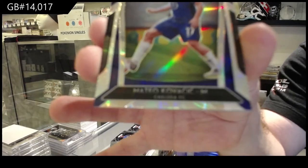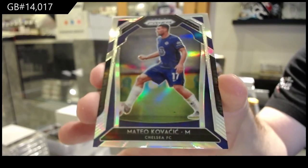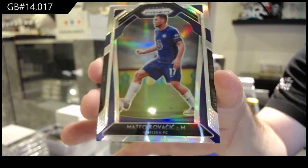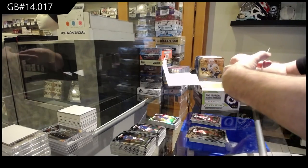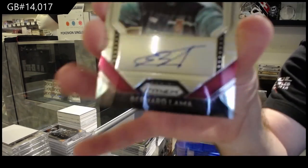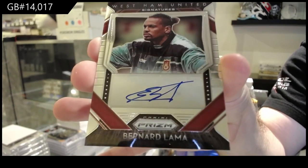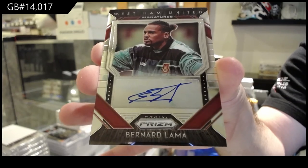Ashley Barnes. Silver of Kovacic for Chelsea. I'm sure I've butchered these names. Silver. And the autograph is for West Ham United — Bernard Lama. Bernard Lama.